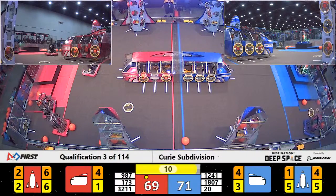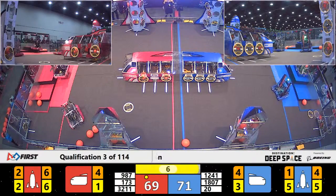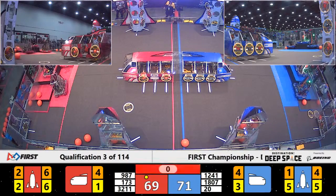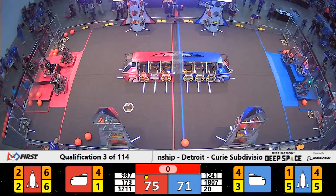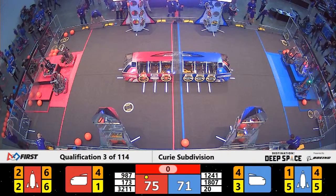10 seconds left in the match — the rocket is done for Red. It's now time for High Rollers to lift up. They're working on a level 3 climb, and it looks like they've got it with just a second left to go. It's going to be a tight match — we'll see what the score is determined by what these teams did in those last few seconds.